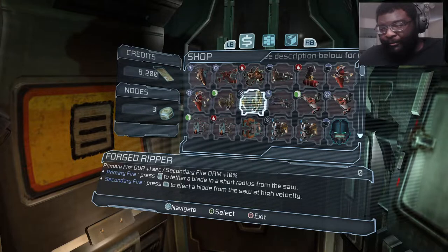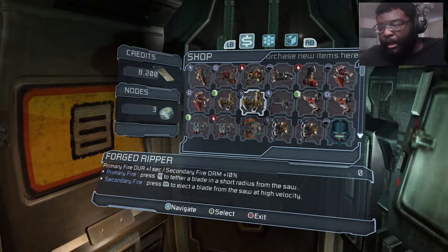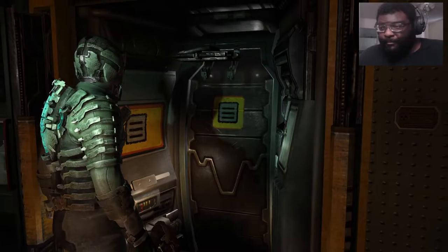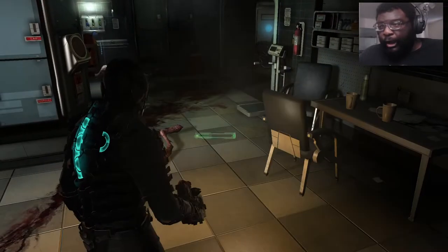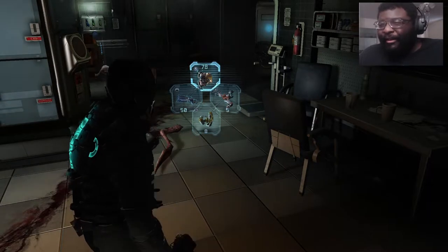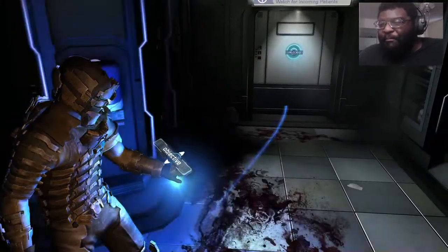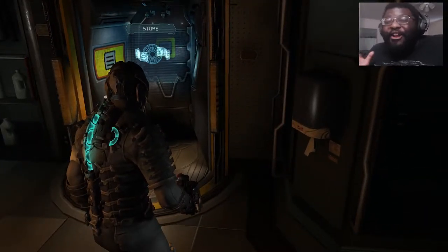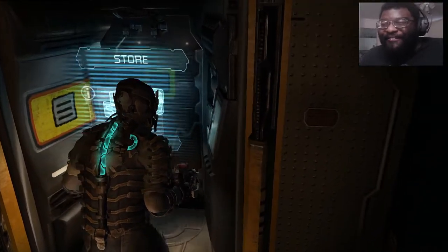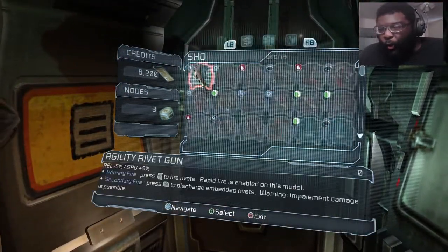And then where's my ripper? Primary fire duration plus 1 second. Secondary fire damage plus 10%. Look at us — second episode already. And look at that — I come with ammo, they give me ammo. I literally bought nothing just now. Zero. I bought nothing. Did they have ammo in here that I missed, or was that it?